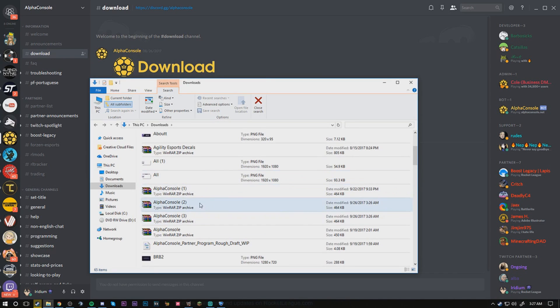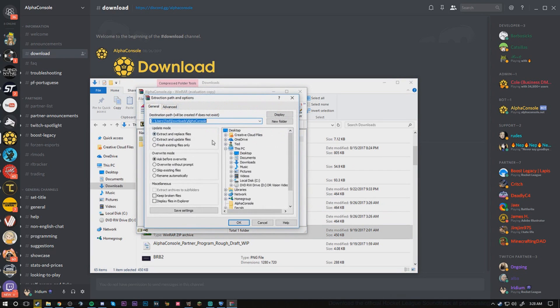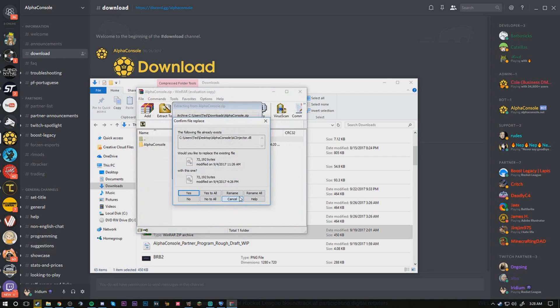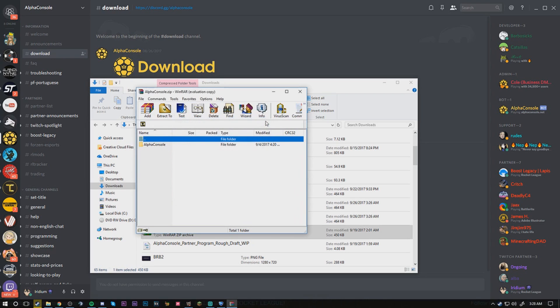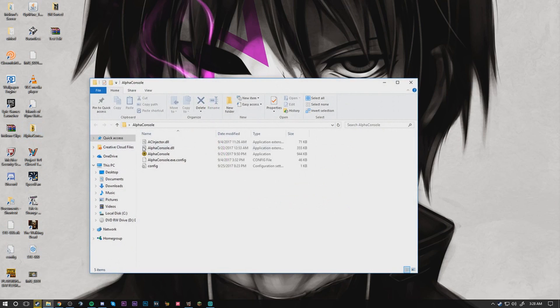Once you guys have downloaded it, you can go into your downloads folder and find it there. Just double click on it and extract it to wherever you like. I personally have my Alpha Console folder extracted to my desktop so I can easily access it when I turn on my computer. I'm not going to bother reinstalling it, but you guys can just go through with it, extract it onto your desktop, and then move on. Now we're moving on to our desktop — click on the Alpha Console folder and then double click the Alpha Console .exe file.